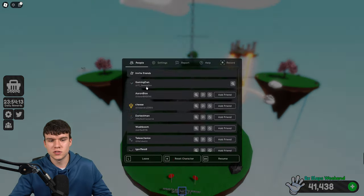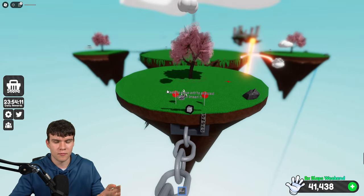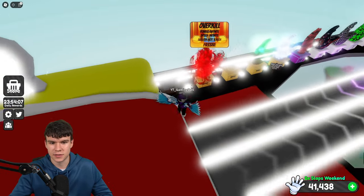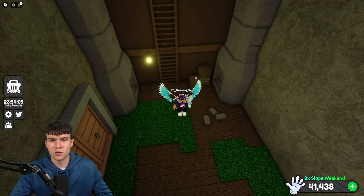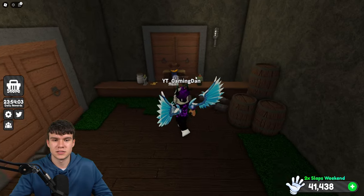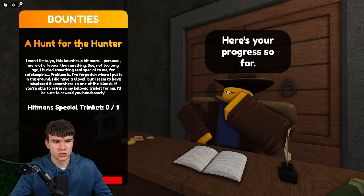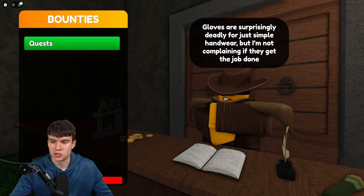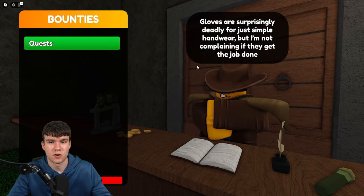Then what you guys are going to want to do, once you've dug up all those things, is go back to the quest NPC. You're going to want to claim your quest and it'll give you guys the badge and the brand new glove. Go back there and it'll say 'claim' — use that to get the brand new badge and glove. That's pretty much how you guys can do it. Like and subscribe for more.